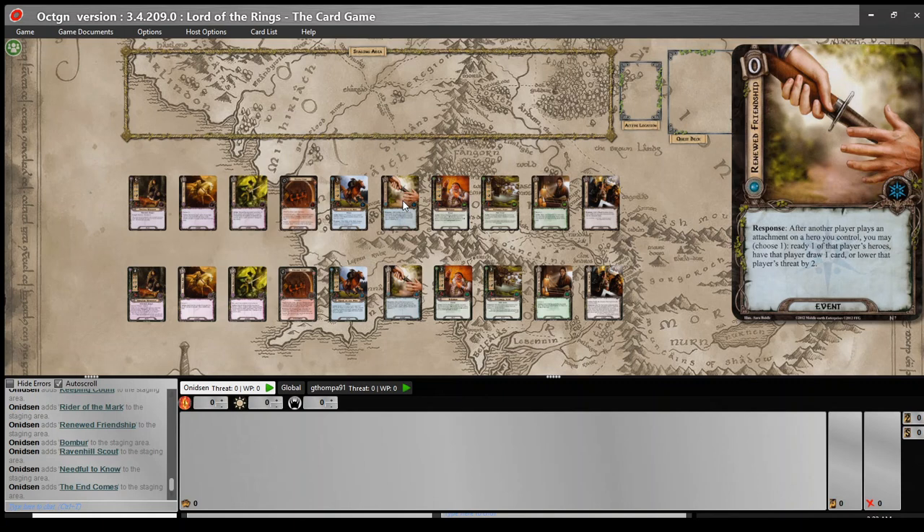Renewed Friendship is a card I've always wanted to like and never actually liked. It's a zero-cost spirit event: after another player places an attachment on a hero you control, you may choose one — either ready one of that player's heroes, have that player draw a card, or lower that player's threat by two. It's a really underwhelming effect. Sure, it's zero cost, but it's taking up a slot in your deck and not giving you a lot of oomph. It also requires decks built not only to work with each other, but built to play attachments on each other, which just isn't a common way to deck-build.